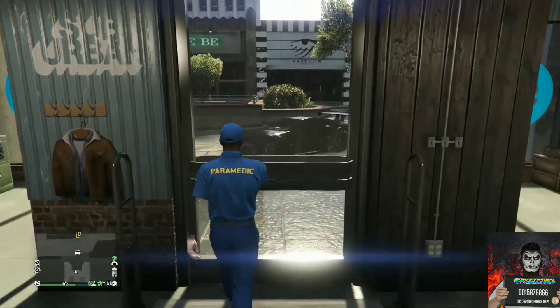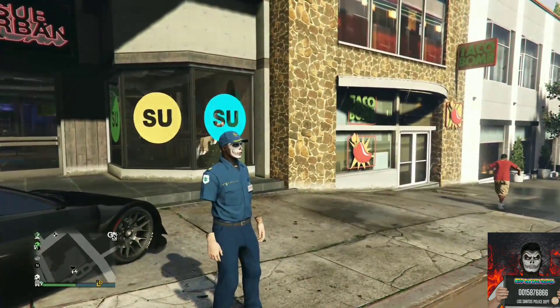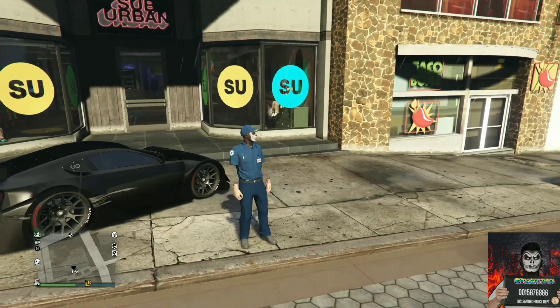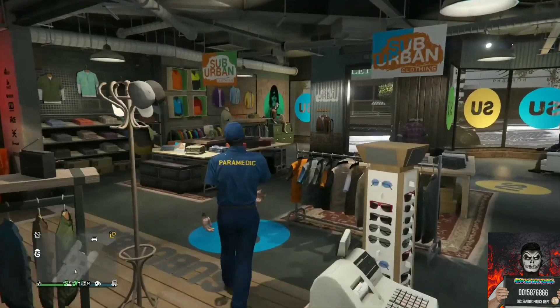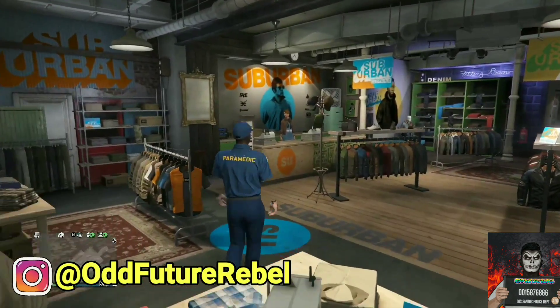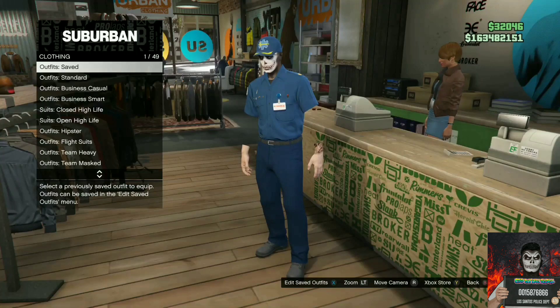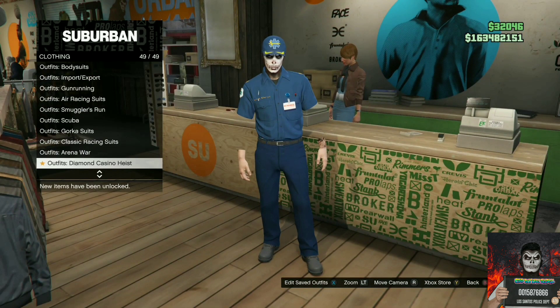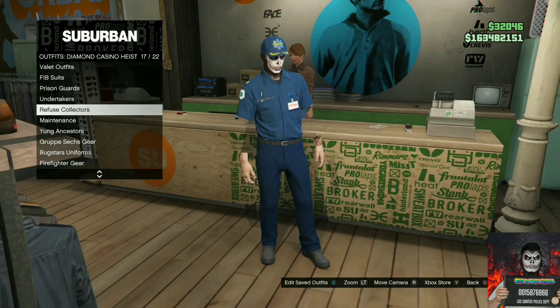You can also add any color duffel bag with this glitch. Now let's move on to the second clothing glitch. Go over to the closest clothing store once again, go over to the front counter. I'll be showing you another easy way on how to get invisible arms.